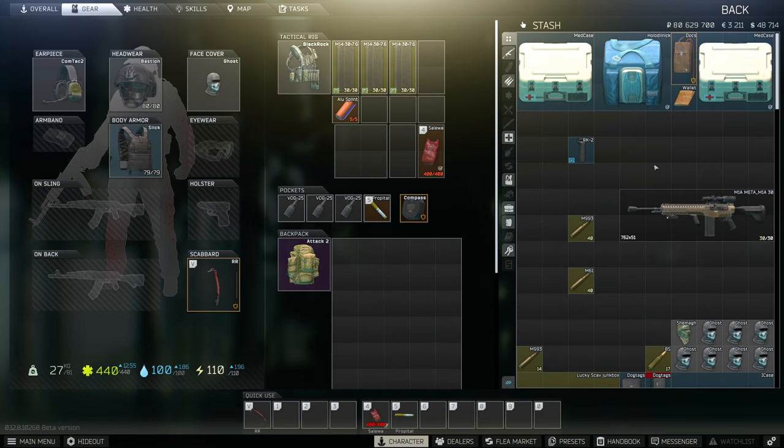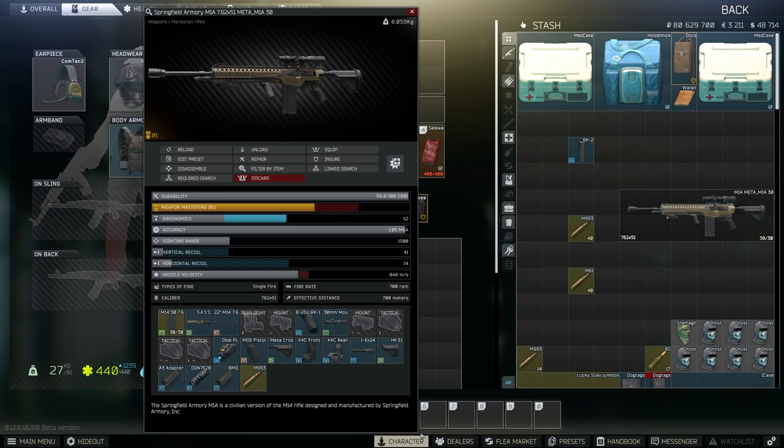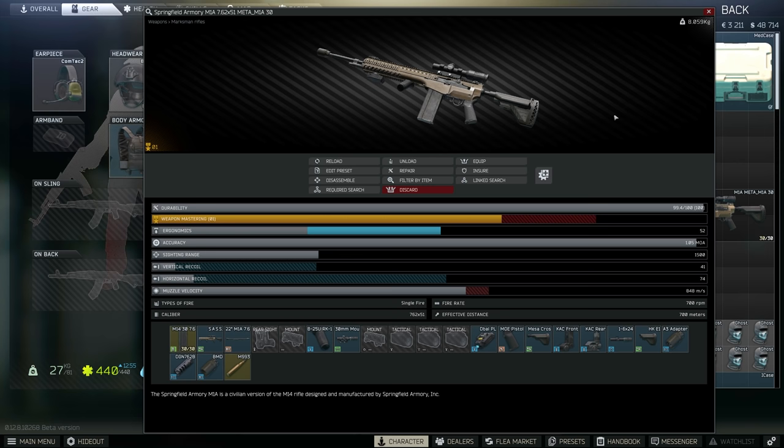How's it going everybody? My name is Chippa, and welcome back to another video on Escape from Tarkov. In today's video, it's part two of going full chad. That means bringing out the loud and proud M1A to see how it performs against the HK416 from part one that I posted about a week ago. This is very similar to the loud and proud M1A video I did a couple of months ago.